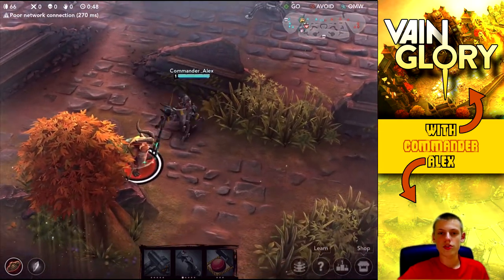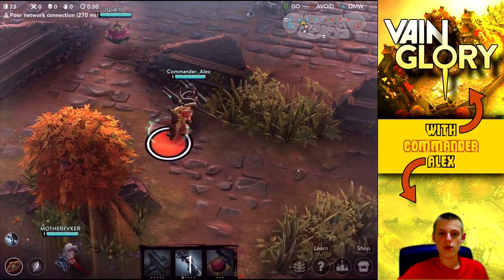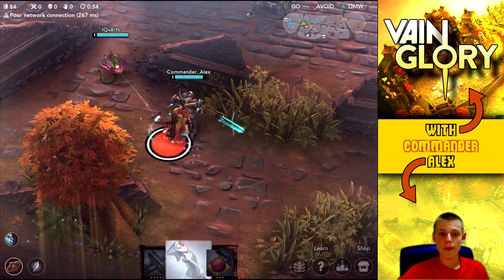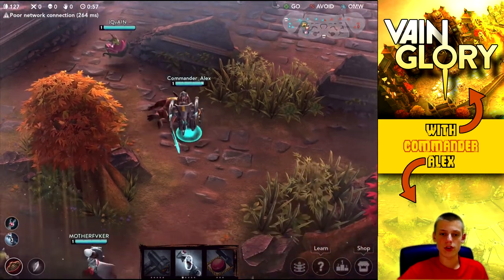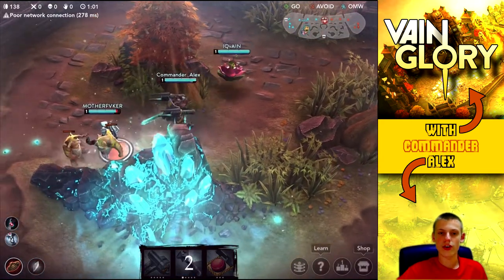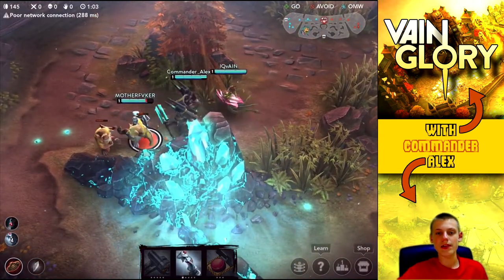What we're going to do right here is pick up her first ability, which is really cool because it stacks every time you get a hit on a minion or on a monster. You actually end up getting the regen a little bit quicker, so you can successively get them quicker and quicker and power down your enemies pretty quickly.